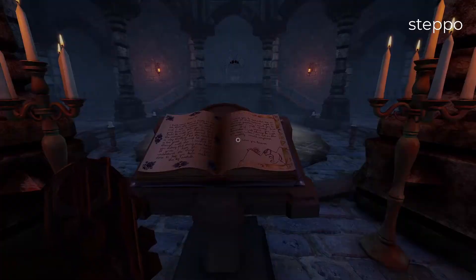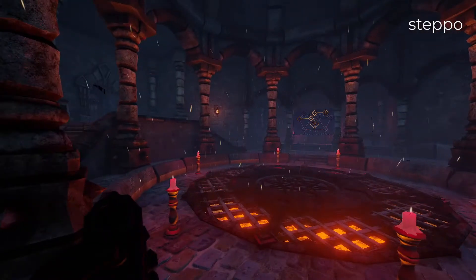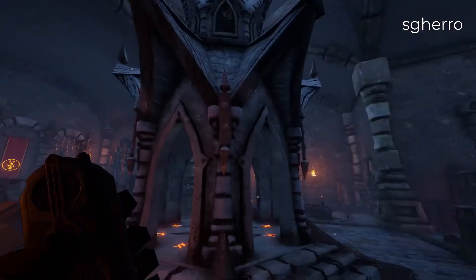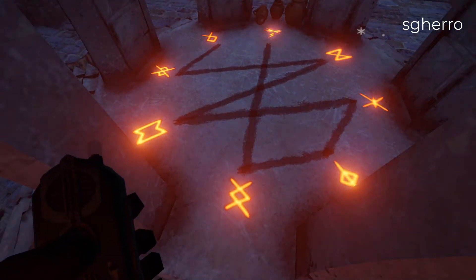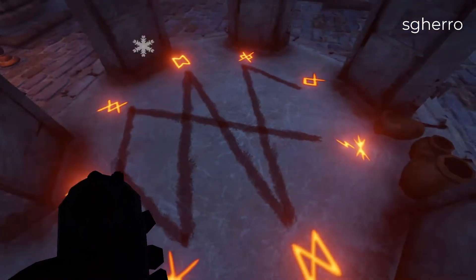In the main menu, in the sanctuary I was in front of before — the one from the main menu — symbols appeared on the ground and a strange bloodline connecting them.